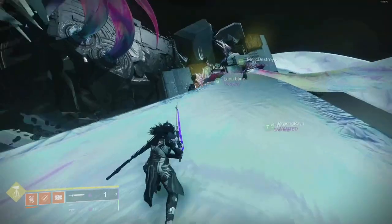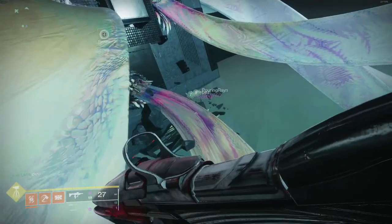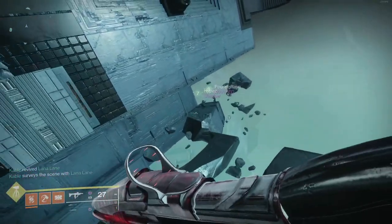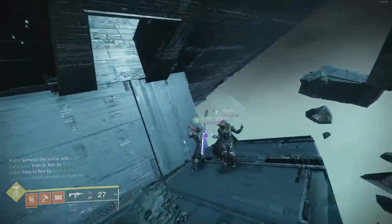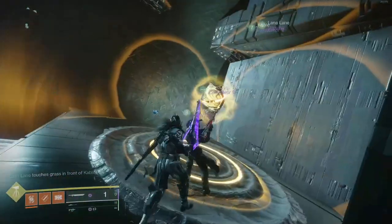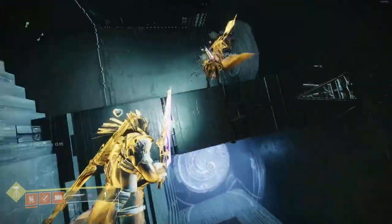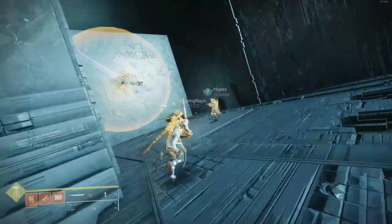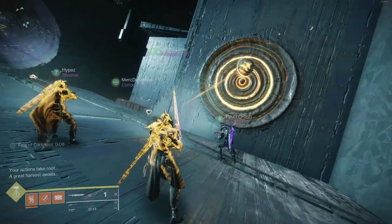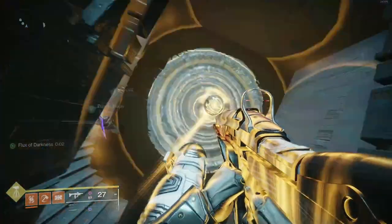Your final red border location — remember we had three darks. On your way to Nezarec, Rain is going to complete it for us. Shoot the dark, then come up and shoot that dark node on the tree. If we did it correctly, 'a great harvest awaits' — that lets you know your three symbols were accepted and you'll get your guaranteed red border at the end of the raid.